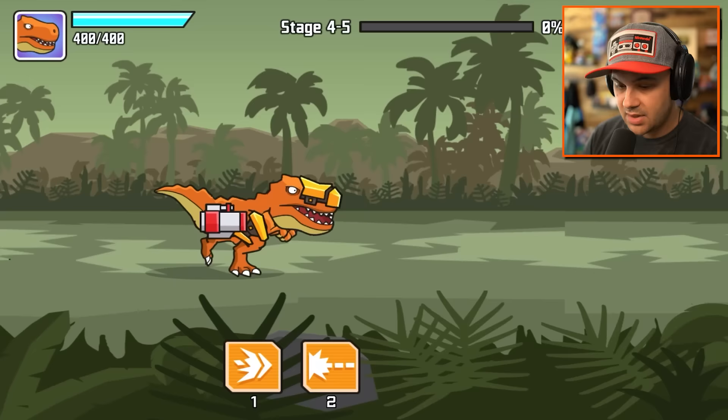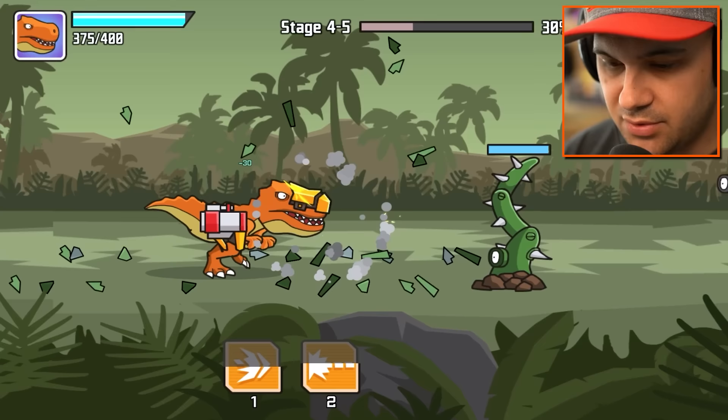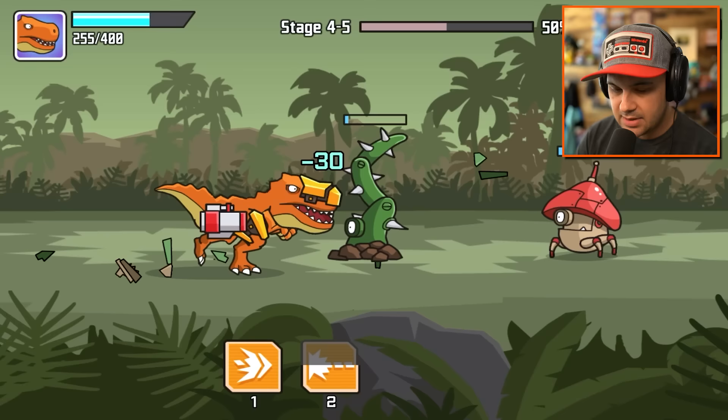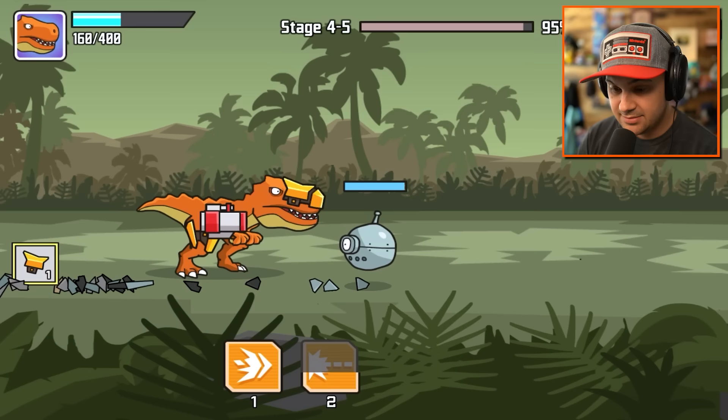The final stage of World 4. Get these bees out of my face - they scare me. Headbutt them. So far so good. I'm so scared. Use your special - just get them out of the way. I should be using my headbutt, but I'm worried about what's up ahead. That was a good spot for that. We did it, we made it. Level 4 done.